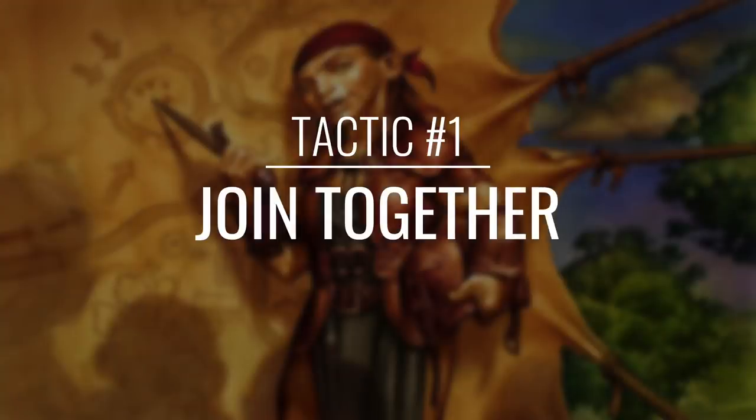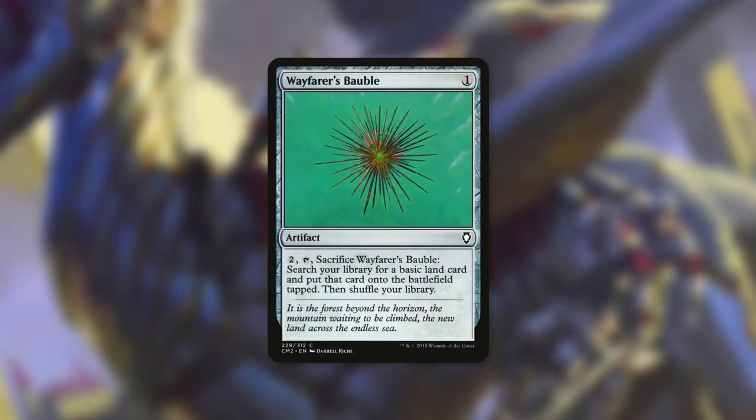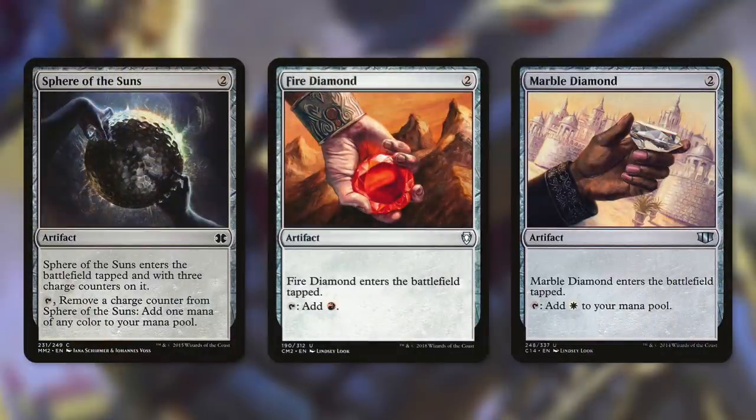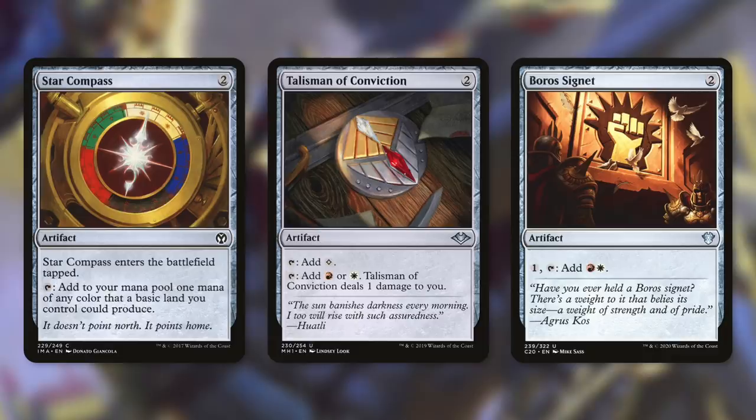Let's start things off with tactic number one: Join Together. First up, there's Wayfarer's Bauble, which we can pay two to tap and sacrifice to get a basic land and play tapped. Then we've got three mana rocks that each can tap for colorless: Prismatic Lens, Mind Stone, and Guardian Idol. Prismatic Lens can help us filter our mana, Mind Stone we can pay one to tap and sacrifice to draw a card, and Guardian Idol can turn into a 2/2 golem artifact creature until end of turn. Next up, there's Fellwar Stone, which comes into play tapped and can tap for any color three times. And then we're running our two diamonds with Fire Diamond and Marble Diamond — both come into play tapped and tap for one of our two colors. Next up, there's Star Compass, which also comes into play tapped and can tap for either of our colors depending on our land situation. And finally, we're also going to be running our Talisman and our Signet.